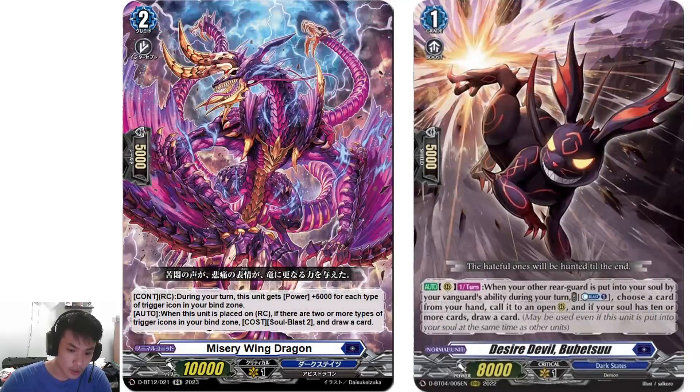Misery Wing Dragon: during your turn, this unit gets plus 5k for each type of trigger icon in your bind zone — mostly around 10 to 15k, or up to plus 20k if you run rainbow triggers. On place on rearguard circle, if there are 2 or more types of trigger icons in your bind zone, soul blast 2 and draw a card. So you can play one off the front, or a trigger you're not going to use, since you'll search it with the Grade 2.